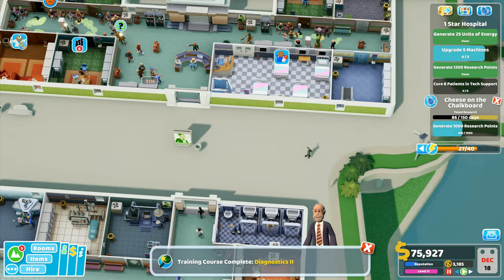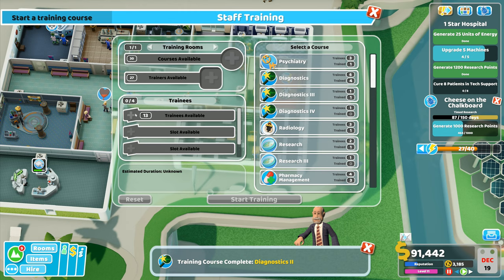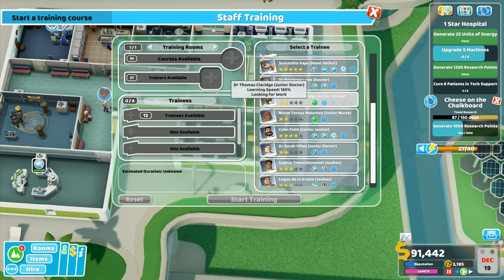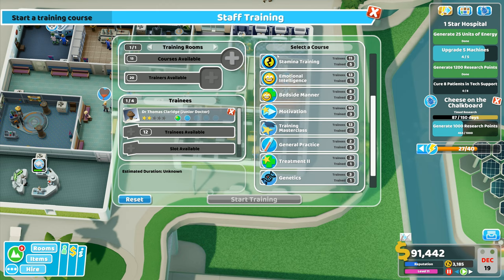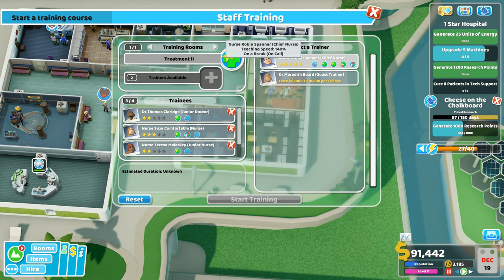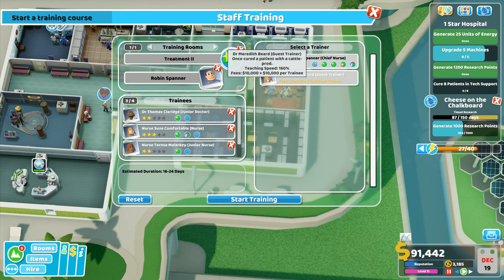That place was looking pretty grim. Diagnostics two is completed, so now I want to get trainees in here. I've got a nurse available for level three, one available for level four, and one available for more treatment. Right - we want treatment level two, treatment level two. Going in here, courses available - treatment level two - I want both of these trainees, we'll get the two nurses coming in.